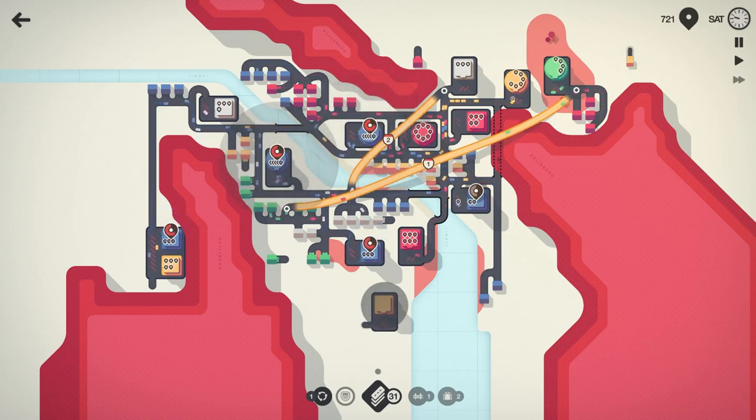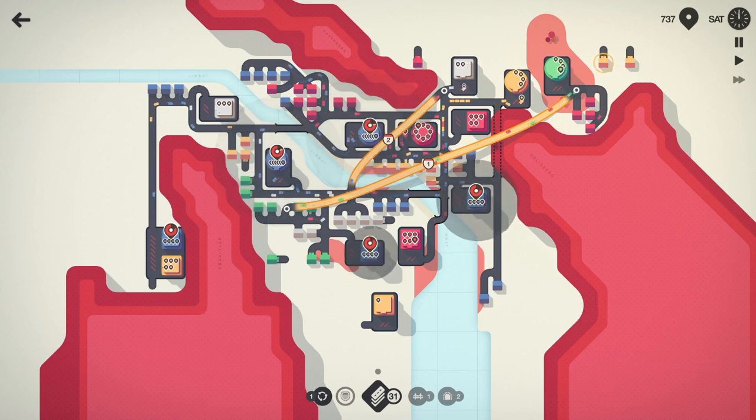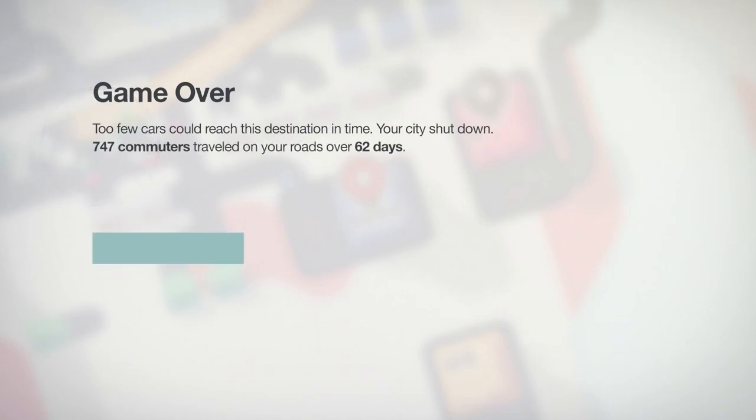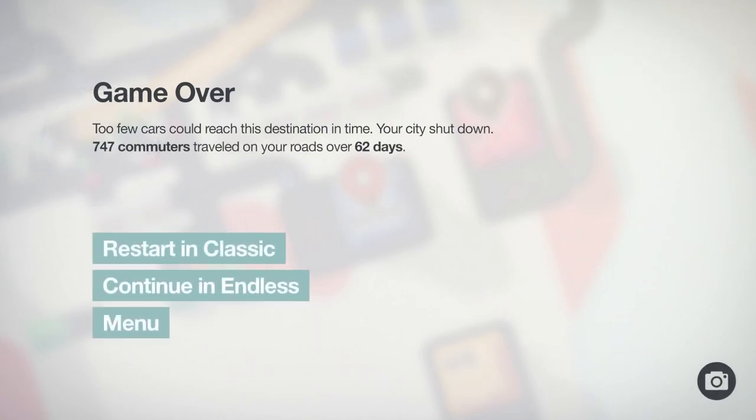We might not make it over a thousand. We've got quite a few blues chirping at us. This yellow spawning down here is definitely not helping. I feel like any of these blues are going to end us here. What happened to our blue cars? I felt like we had plenty of them hooked into the network.